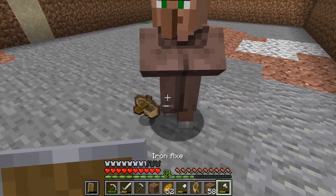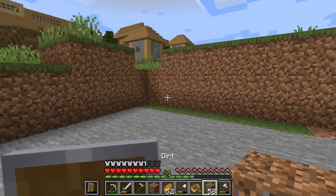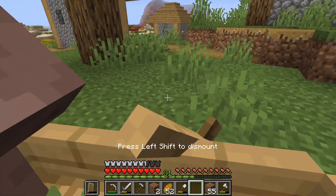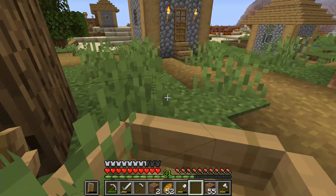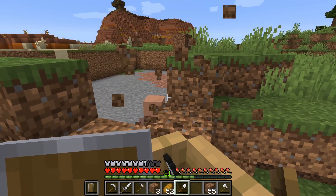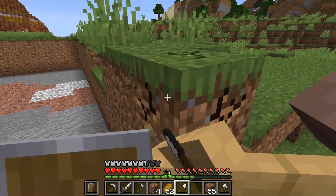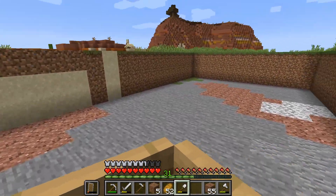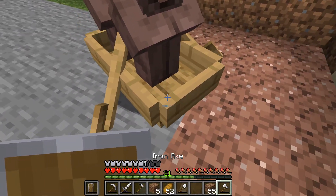Once Bartholomew was in the cage, it was time to find another villager, and this time it was actually pretty easy. It took less than 30 seconds to get him in the boat, and then it was a straight shot down to the enclosure — just had to go down a couple of stairs. Once we got close I broke two blocks and we were in. That was probably the best time I've ever had trying to do this.